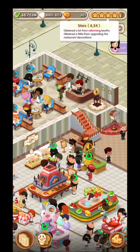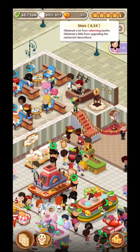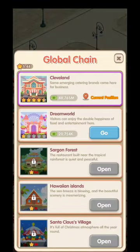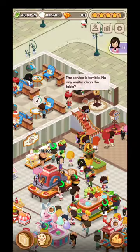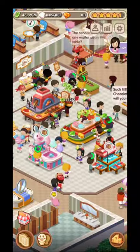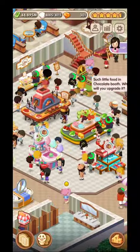Depending on how many stars you have - right now it's 4.54 - you will be able to move to the next zone. To unlock the third zone I need 9.5, and you need at least four stars in the dream world. This applies for the next zone and the next, so you will need more and more stars in each restaurant to unlock the next zones.